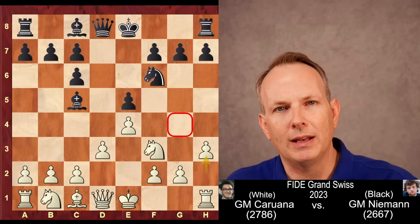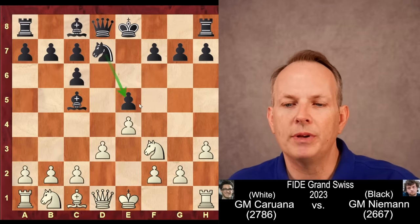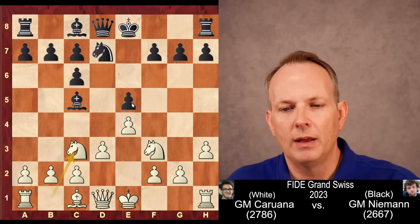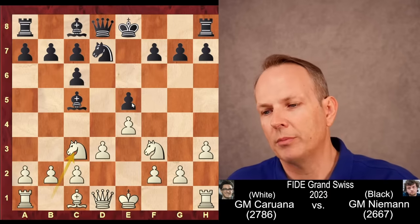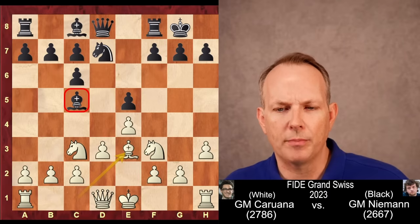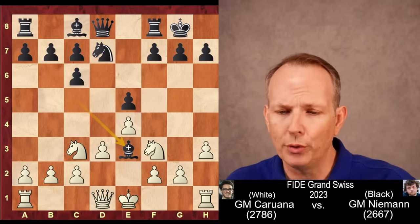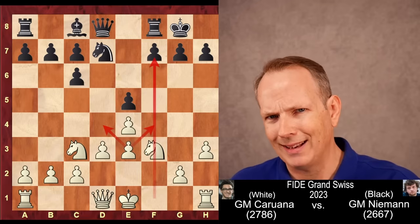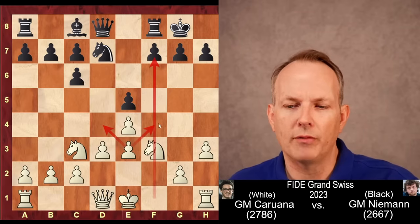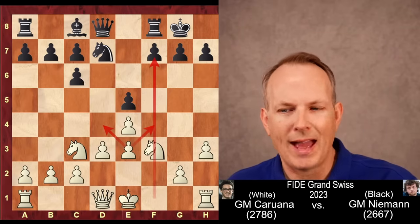H3 was played. He can't take on E5 because queen to D4, threatening mate at F2 as well as attacking the knight, would win a piece. So H3 is played to keep a knight or bishop out of the G4 square. Knight to D7 from Hans Niemann, trying to protect that E5 pawn, which is sort of the sensitive point in his position. Knight to C3, natural development from Caruana. Castles and Bishop to E3, directly challenging that bishop on C5. Black can take — it's a playable move — but players with the black pieces usually don't like to take on E3. It gives white easy play. The pawn at E3 covers the F4 and D4 squares, and white can castle and get play on the half-open F file.